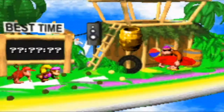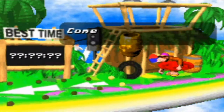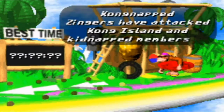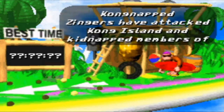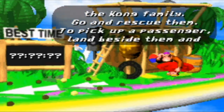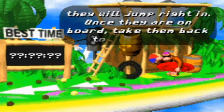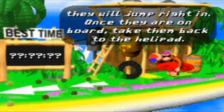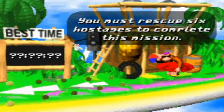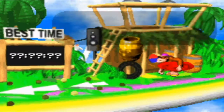Now on to Funky's Flights. Kong-napped! Zingers have attacked Kong Island and kidnapped members of the Kong family. Go and rescue them. To pick up a passenger, land beside them and they will jump right in. Once they're on board, take them back to the helipad. You must rescue six hostages to complete this mission. She's all gassed up and ready to go — you have five minutes of flying time.